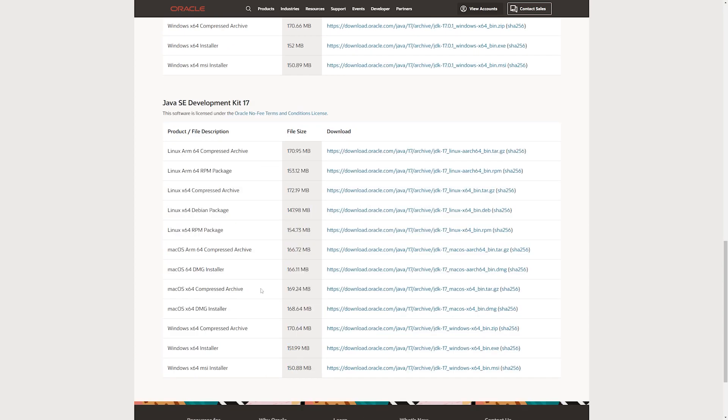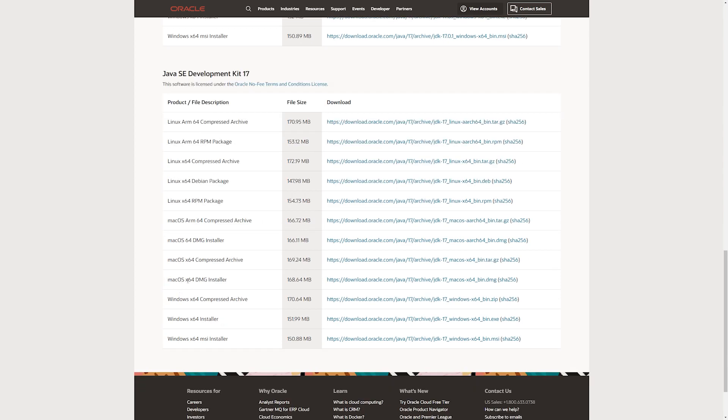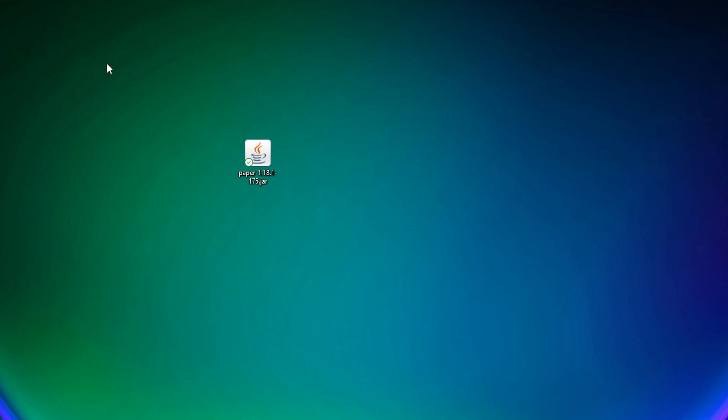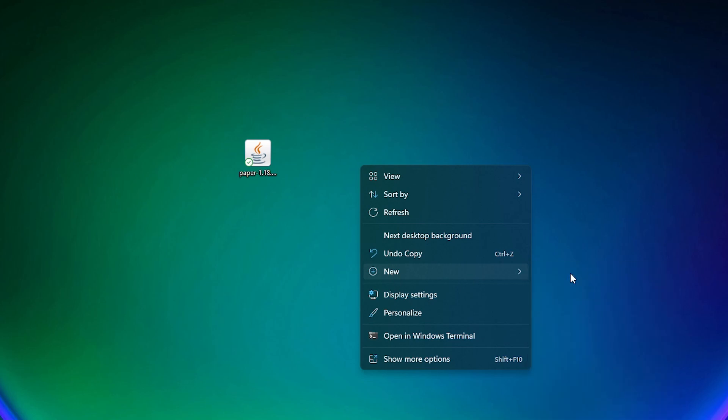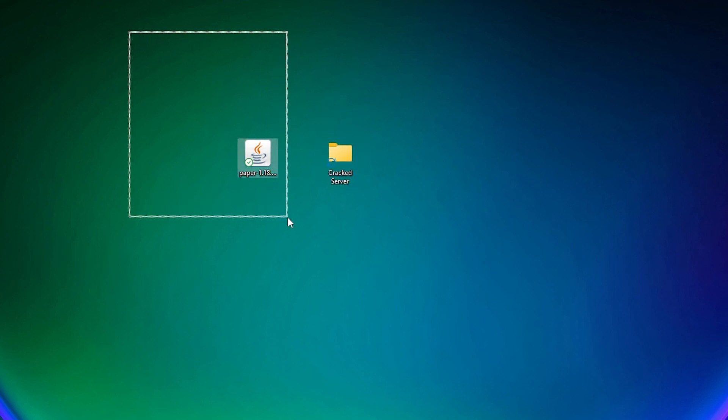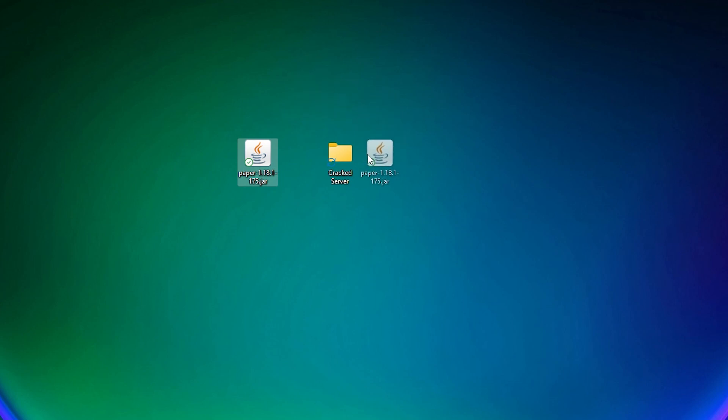You can download it for Linux, Mac, and Windows. For Mac, grab the macOS X64 DMG installer. For Windows, grab the Windows X64 installer — not the X64 MSI installer and not the X64 compressed archive, just the normal Windows X64 installer. Click the link and it will start downloading. After downloading, click it and follow the simple installation process. After installing, restart your computer and you'll be ready to go. Then drag the .jar file we downloaded to your desktop and create a new folder called 'cracked server', and put the .jar file inside.